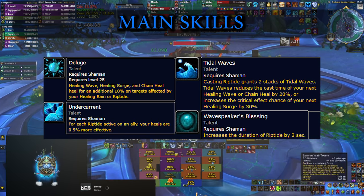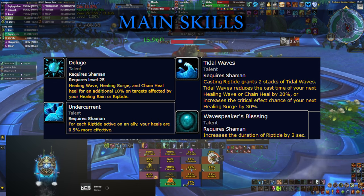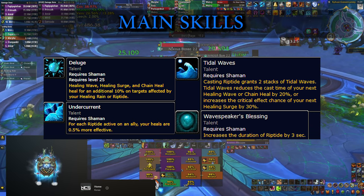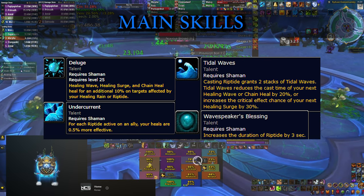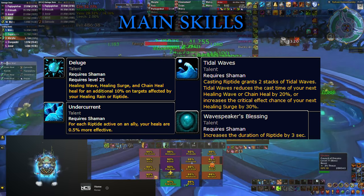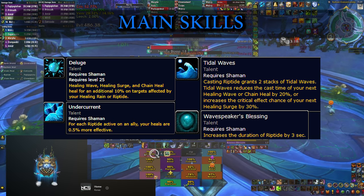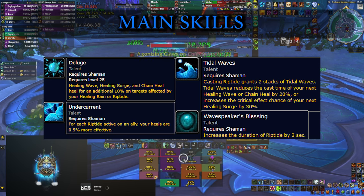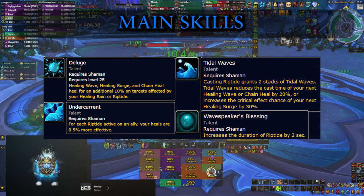your heals are just a percentage more effective. You can also run a talent that increases the duration of the Riptide which, again connected to your 4-piece tier set bonus, increases the chance for it to spread to additional targets. And considering that you have 2 charges of it, your main goal is basically spreading as many Riptides to as many people in the raid as possible.